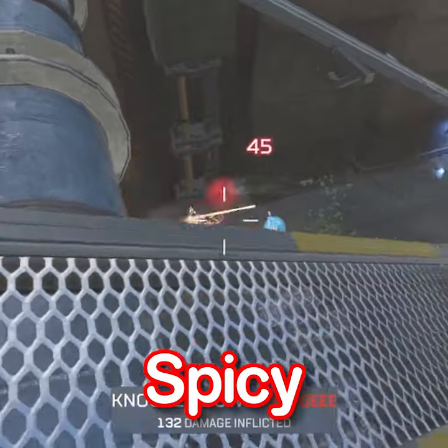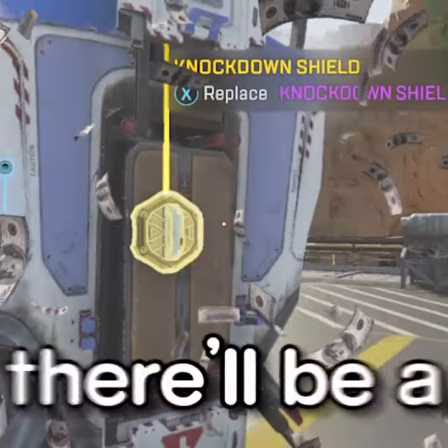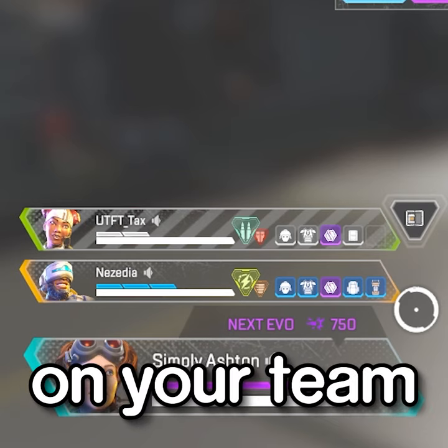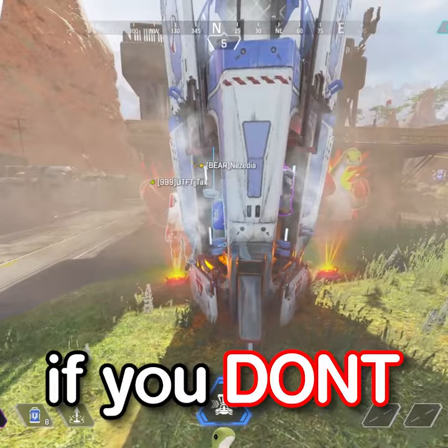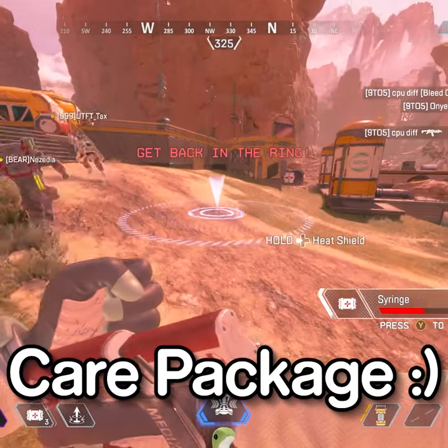And Step 3 is where it gets spicy. When you call in Lifeline's ultimate care package, there's a massively increased chance there'll be a gold Knockdown Shield inside the care package, as all three of you on your team will have a purple Knockdown Shield. If you don't get the gold Knockdown Shield, then you can always use a charge tower or ultimate accelerants to get another care package.